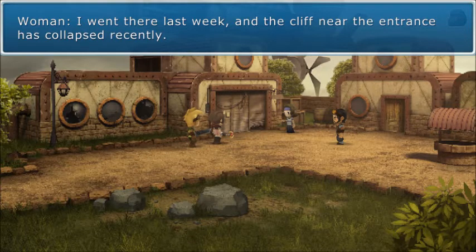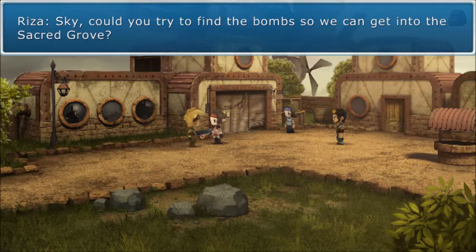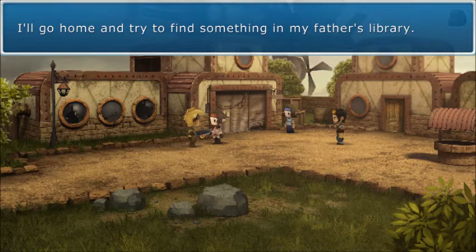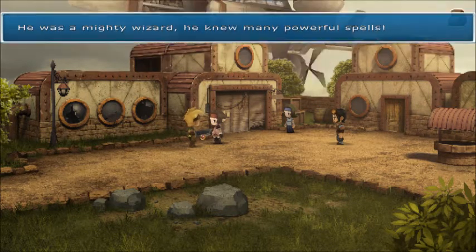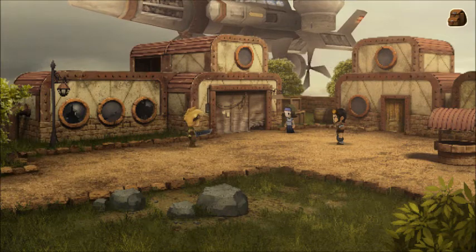The cliff near the entrance has collapsed recently — you'll need a bomb to clear it. You should talk to Garen, the bald card player in the market — he used to be an officer in the army. Sky, could you go try and find bombs so we can get into the sacred grove? During this time I have to find a way to get stronger — I'll go home and find something in my father's library. He's a mighty wizard, he knows many powerful spells. Come back with some cool stuff like fire!